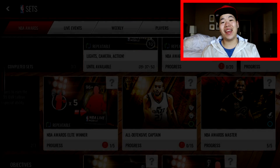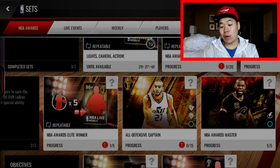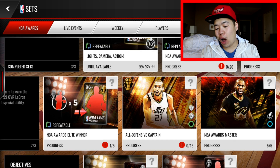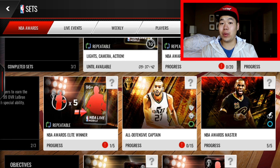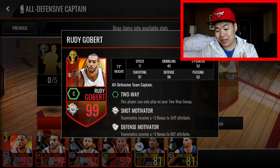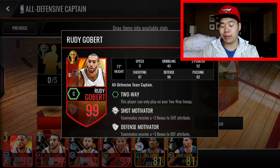What's up killer squad, the Hitman here. Today we're back on NBA Live Mobile and there is a brand new master — the All Defensive Captain, Rudy Gobert. Look at his stats: 77 speed, 7-foot-2, 43 dribbling, 52 three-point, which is not good, but 87 shooting and 96 defense. He does have double boost, shot motivator, and defensive motivator.